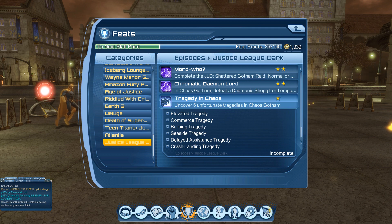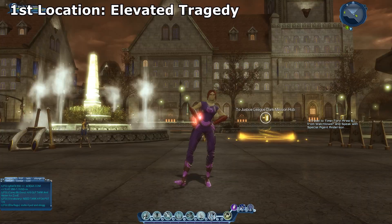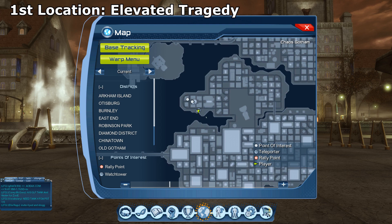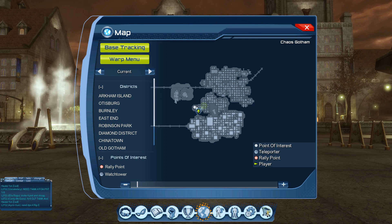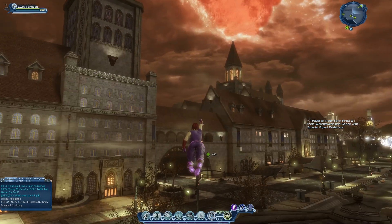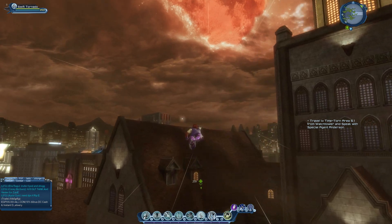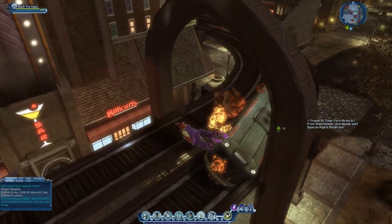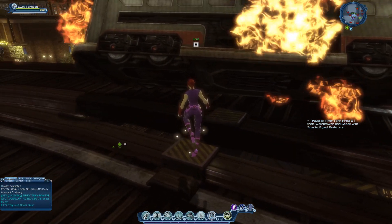The first location we're going to is called Elevated Tragedy. Once you open up your map, it's located right over here. When you get there, you need to look for a sparkly icon on the bridge where the flaming wagon will be — it kind of looks like a train. So look for the sparkly thing on the floor.